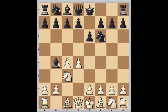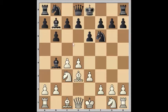The bishop's pin on the white knight means that e4 is controlled by the black knight. This prevents white from pushing the e-pawn all the way to e4. Black often continues by fianchettoing the queenside bishop, exerting more pressure on the center from afar.